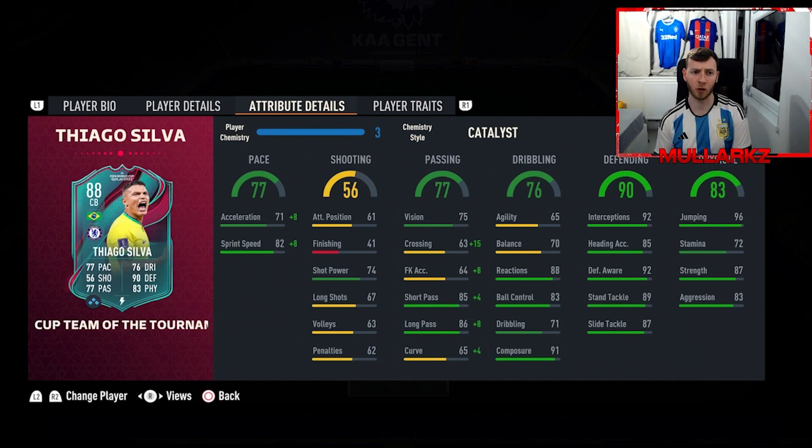Really nice card for under 100k with really strong links — he's Brazilian and plays in the Premier League, so getting him on max chemistry is easy enough. Is Thiago Silva worth buying for your team? 100% yes. Solid links, really good in game, with good pace. Keep the shadow chemistry style on him — I had the catalyst on him but you need the shadow. If you're a more conservative defender you are going to love this guy because of how good his defensive eye is in game.